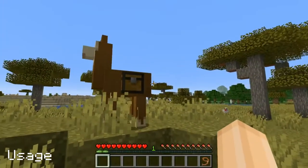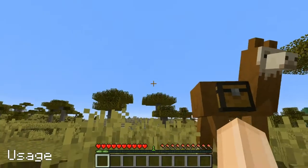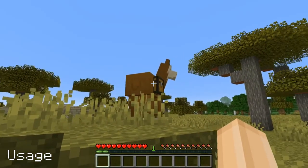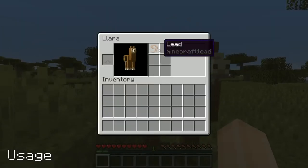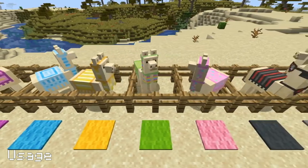Sneaking and clicking a tame llama opens up their inventory, where you can place a chest giving you 3, 6, 9, 12, or 15 slots of space depending on the llama's strength. You can also place carpet to decorate your llama — different colours give different skins.